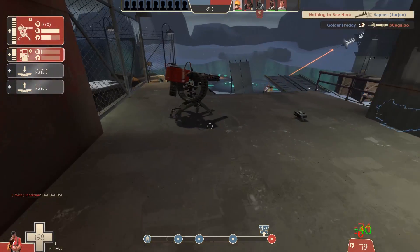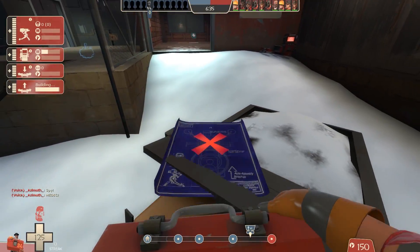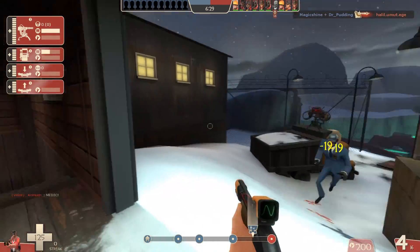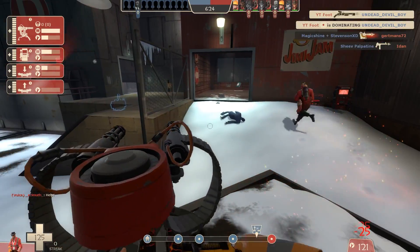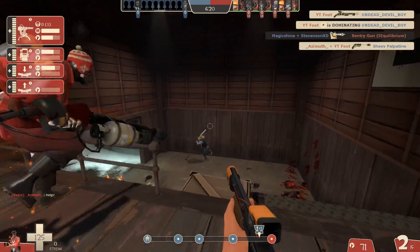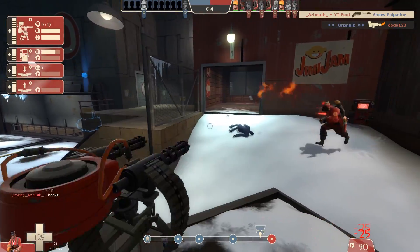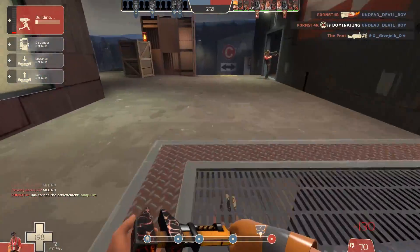An alternative to building on the ledge is building on top of this truck. I've got my teleporter and dispenser tucked in the corner — the dispenser could probably be more useful elsewhere. Anyone trying to flank around this route gets taken out easily. However it doesn't reach the other side of the map, so I only recommend this as a support sentry for another sentry that's further to the left.